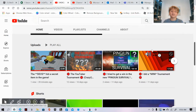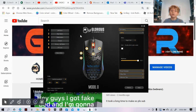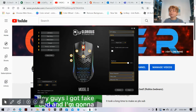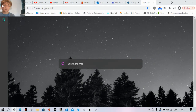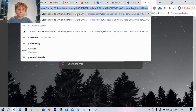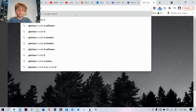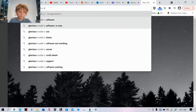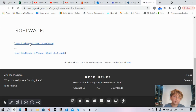You need the Glorious Model O software, which I'll link in the description. To get it, here let me show you real quick. I'll put a link — you just click on the download for the Model O and O Minus software. The O Minus is the smaller version; this one is the normal version.